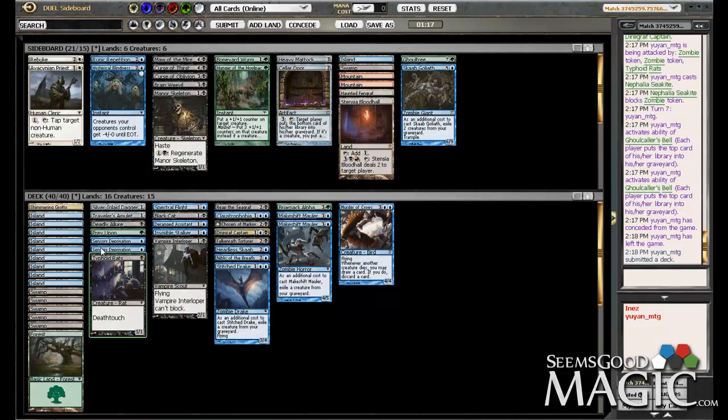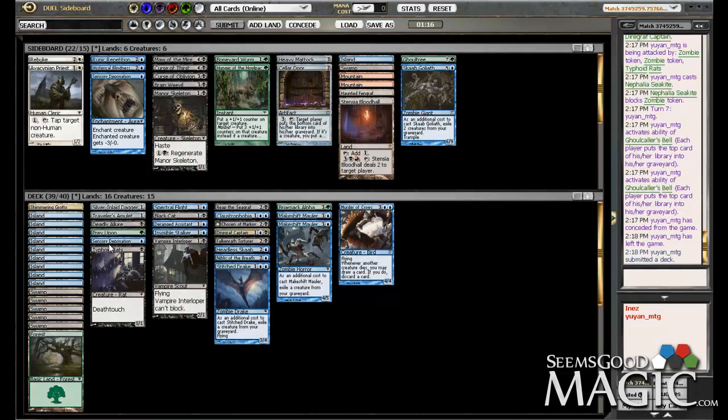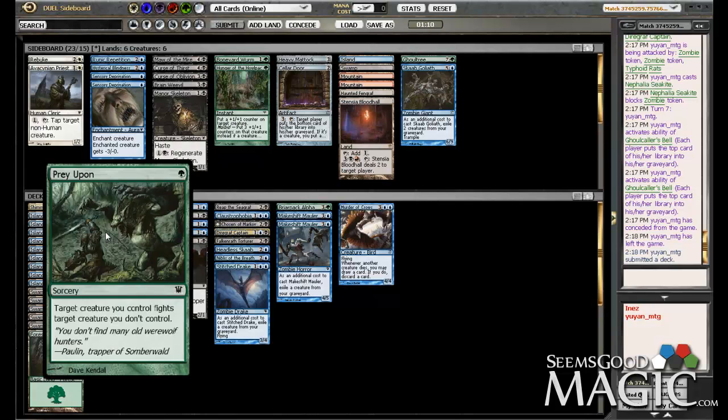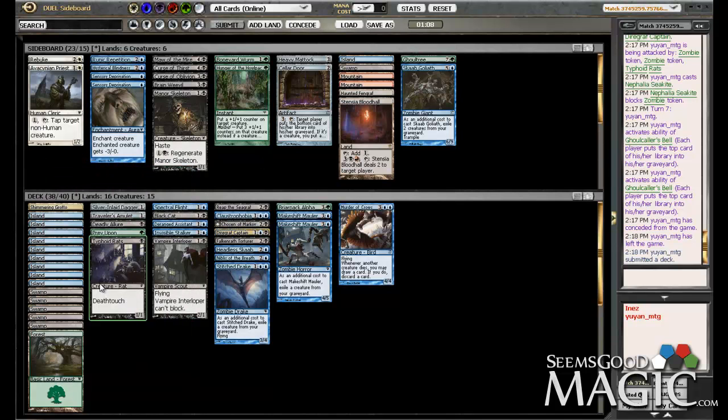I think Sensory Deprivations look like crap against him, so I'll take those out for sure. Prey Upon will still be fine because of the Fortress Crabs — like a Typhoid Rat or the Deadly Lure. I don't mind two-for-one-ing myself to get his blocker out of the way, because just pushing through every piece of damage is going to be so essential.